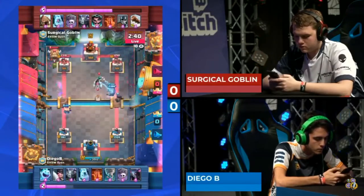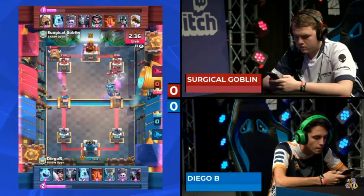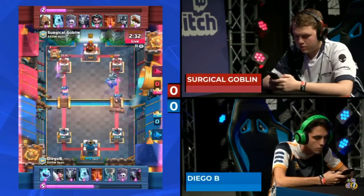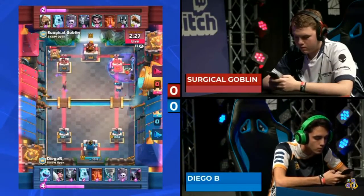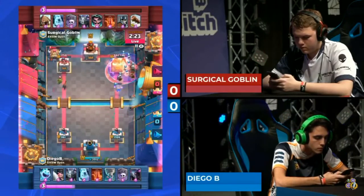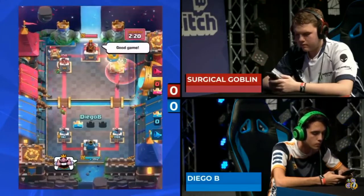We're seeing two relatively unknown decks. The archetype is familiar, but we've actually got a PEKKA coming in from Diego B — a super heavy graveyard deck the likes of which we haven't seen in a very long time. Splash yard decks used to get a lot of value back in the day, but this one relies on just totally overwhelming your opponent's defense. It's going to be a massive strike at the right side.